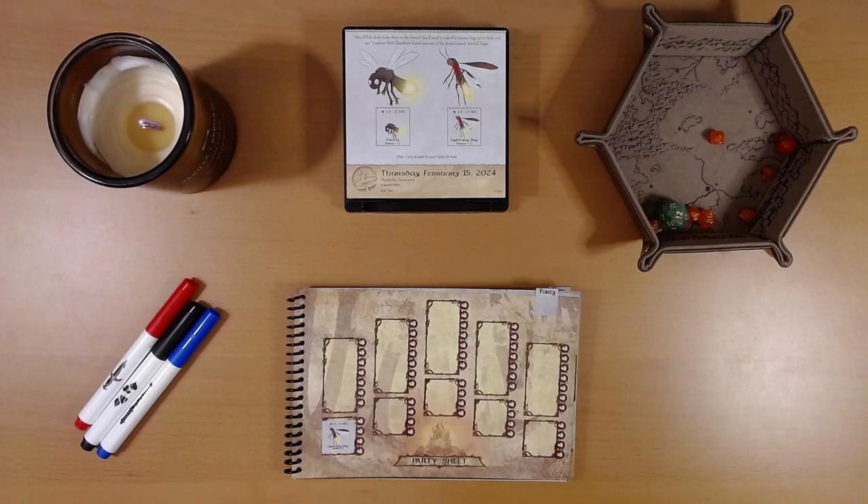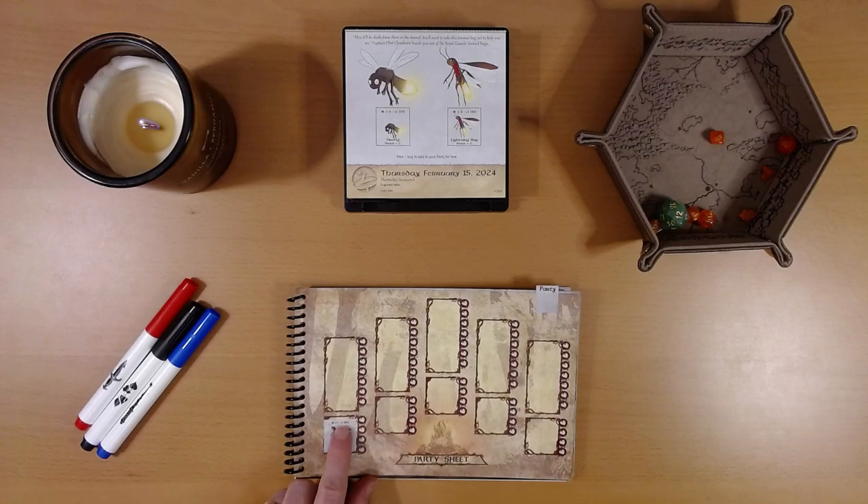Happy February 16th everyone! I'm Liam and we are playing the 2024 Quest Calendar by Sundial Games, the Leaf Riders of Renwood. Yesterday, Captain Clawthorn had us select a pet bug, which we are mathematically, statistically destined to murder. We use playing cards to activate the bug's ability — in our case, a plus one dexterity. We have an 18% chance of successfully activating the ability and a 25% chance of damaging the bug. If we hurt it twice, that's lights out, lightning bug.